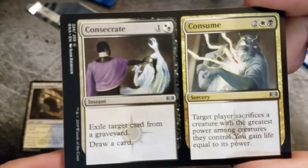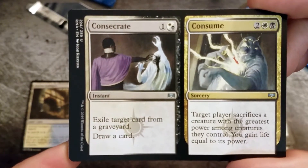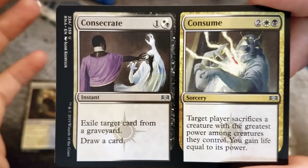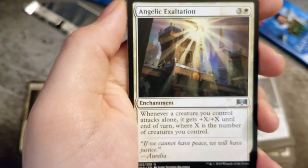A split card — Consecrate and Consume. Let me get the focus — there we go. Then we have Angelic Exaltation.